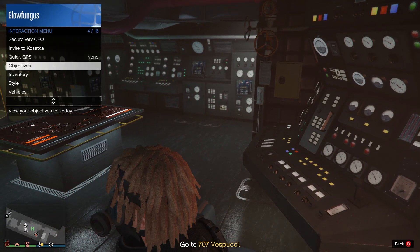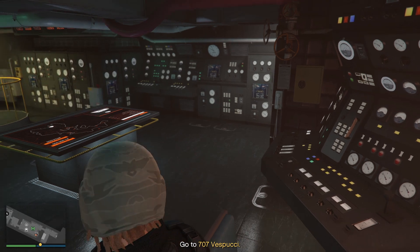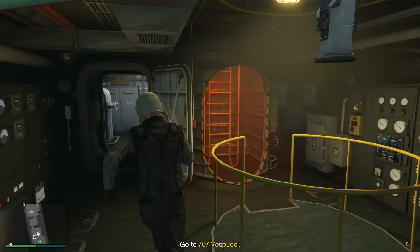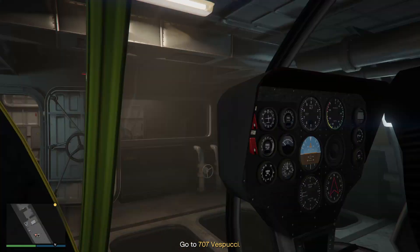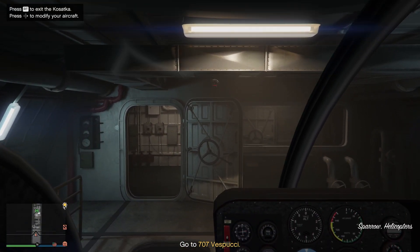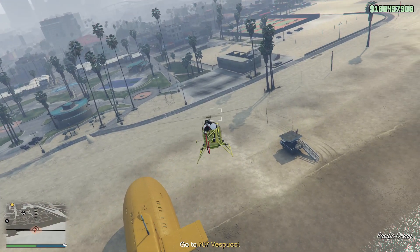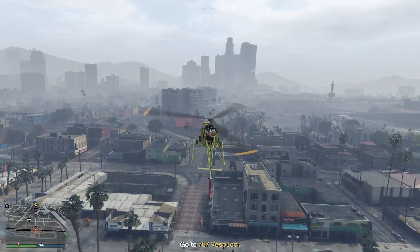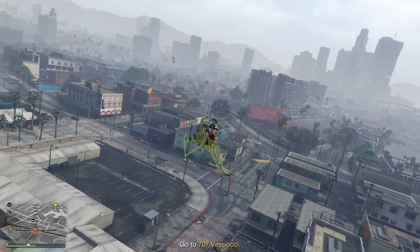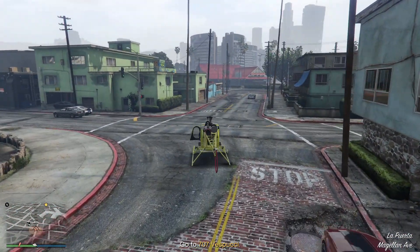Let's change back to combat, go grab our Sparrow. What I like to do is use the Sparrow to get to a road for the first mission, then swap over to the Oppressor. The Sparrow is good but it doesn't heal you. The Oppressor, in between missions, heals you so you don't have to stop and eat snacks to replenish your health, which is a little annoying. I like to just heal and go.